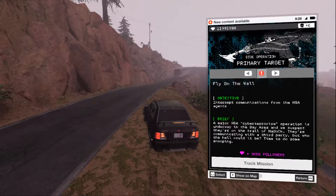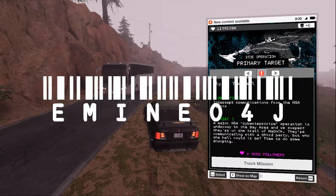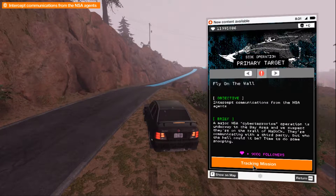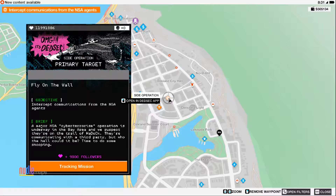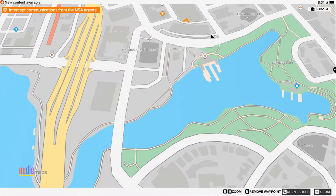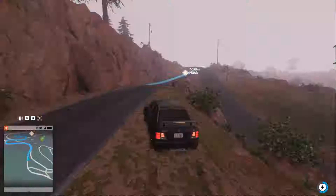Let's do the primary operation that just unlocked — this is 'Fly on the Wall.' Let's play it. Let's fast travel as close as possible; there is a close door over here.